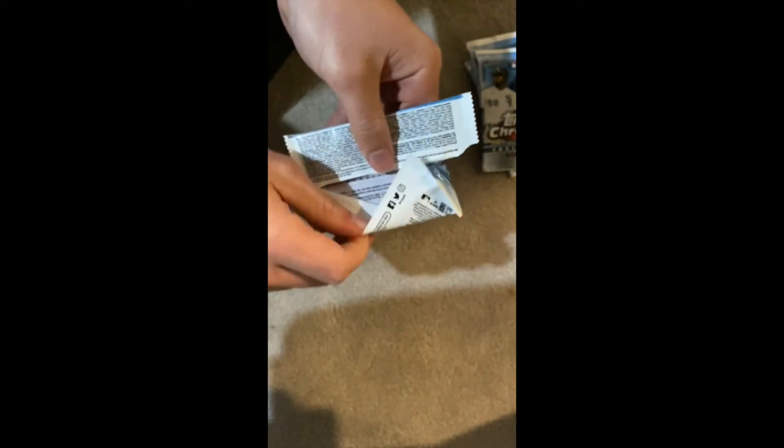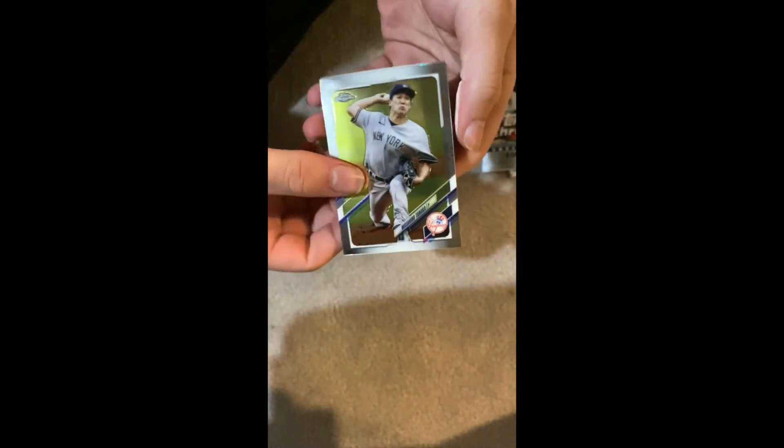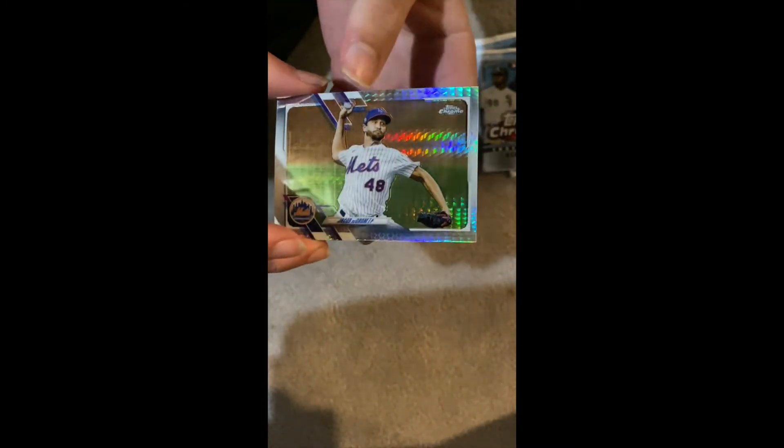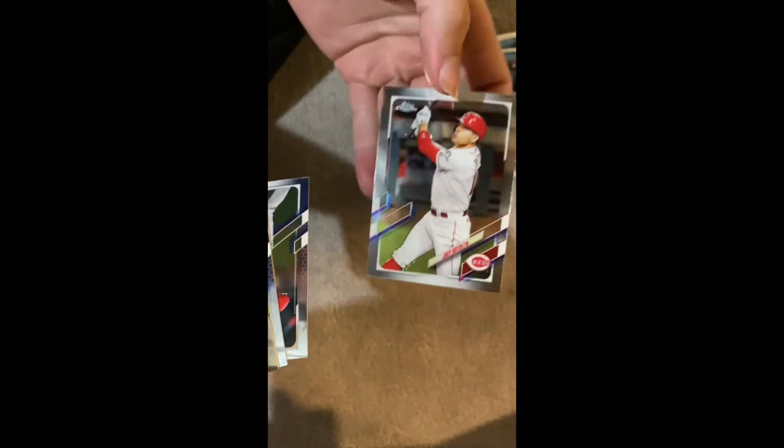Not expecting anything — this is a blaster box so nothing special should come from here. We've got a Masahiro Tanaka, no longer in the game. This is a Paul DeJong. Oh nice — a prism refractor of Jacob deGrom! And I missed out on this Joey Votto card. Nice, already started off with a nice hit — I'll put it in the good pile.